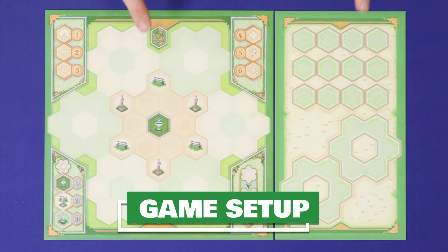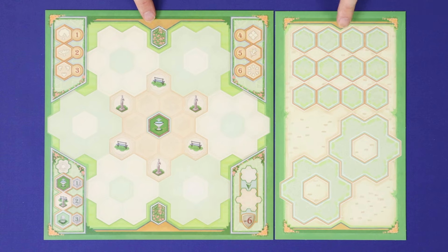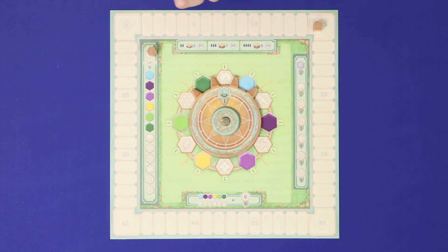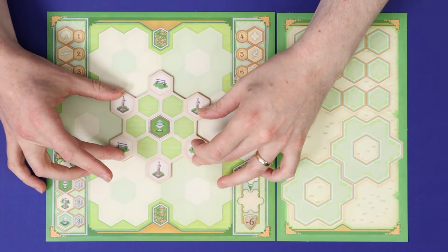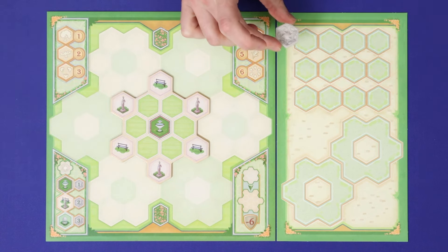To set up, give each player a matching coloured garden board and storage board, as well as a scoring cube, which starts on a score of 15. Each player puts a fountain tile in the centre of the garden board and places three grey joker tiles onto storage slots of the storage board.